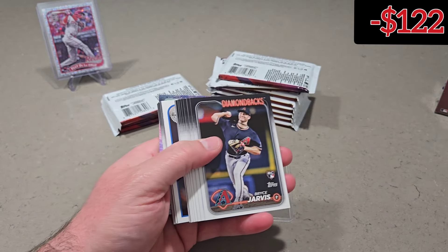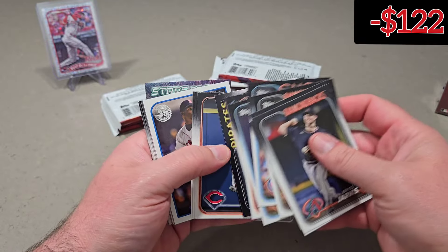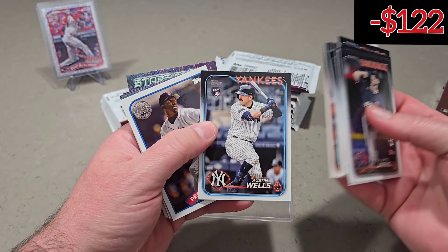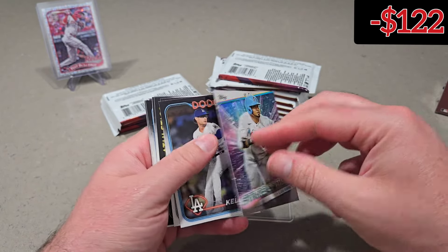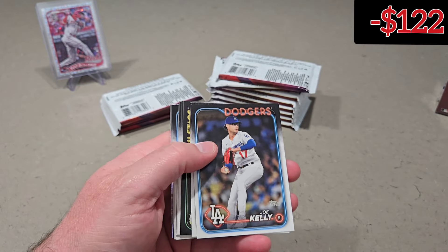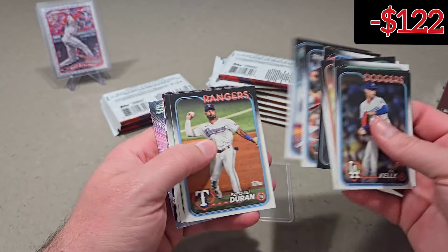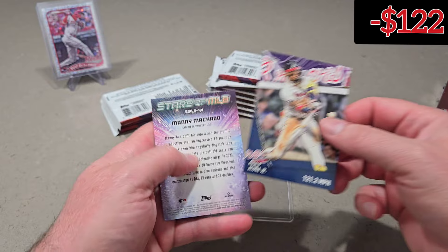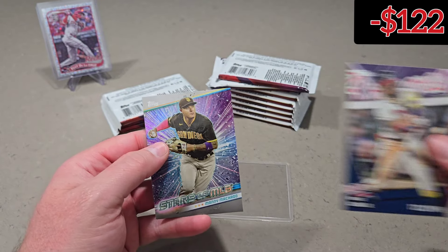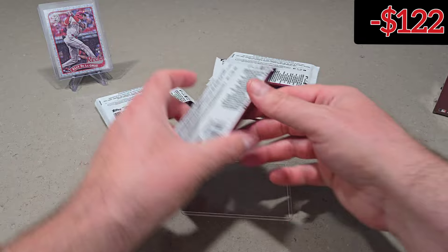Clayton. I'm hoping to pull a short print, because I've not pulled a short print of any of the Jacksons, the Merrill, Holliday, Churillo. And I've not pulled a Wyatt Langford either. It's much Series 2 that I've ripped and I've not pulled any of those. So it'd be pretty cool to get one of those.